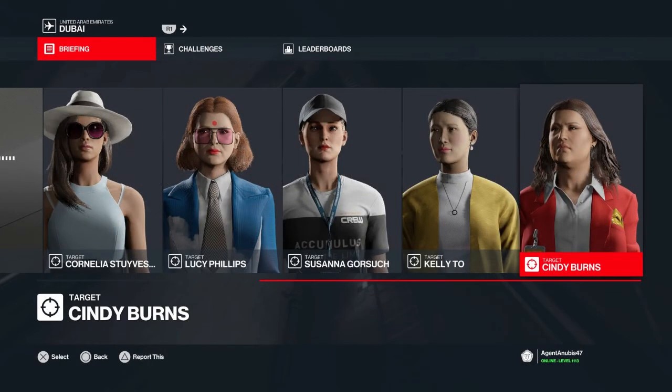So, today's briefing — there isn't one, so we're just gonna say that these young ladies have all been very, very naughty and need to be punished. We have 5 targets available to us with no stipulations on how we dispatch them or what we wear whilst we do so, so we have a free map.